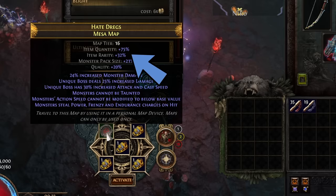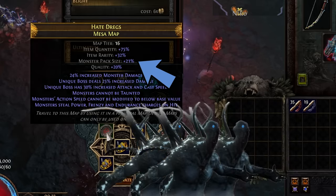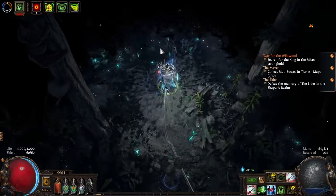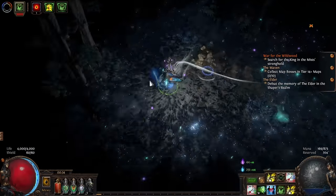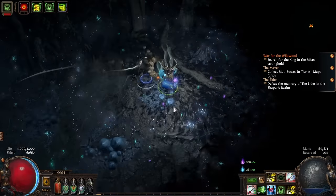Second is item rarity. This will determine if that thing you've just dropped will be a unique, rare, or magic. It also affects currency on certain mobs — on those mobs if you drop a chaos, there's a chance for it to be upgraded to something like an exalt or a divine. And the last is monster pack size, which controls the number of mobs in each pack. The number of mobs you have in a map scales multiplicatively with item quantity — more mobs, more drops equals much more loot.